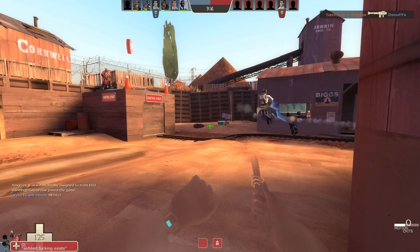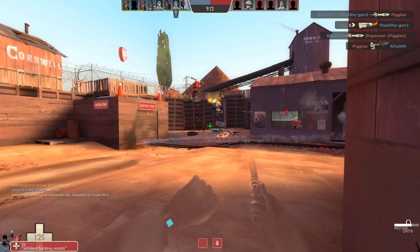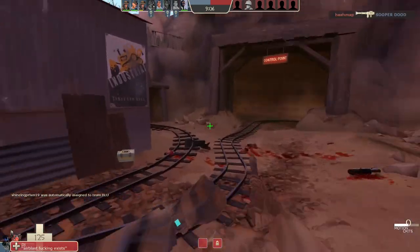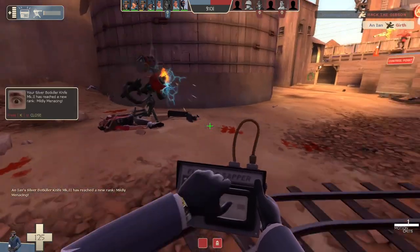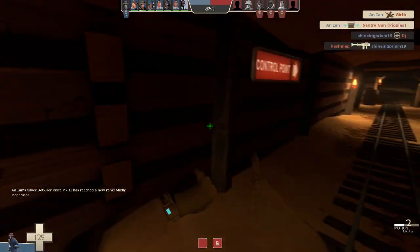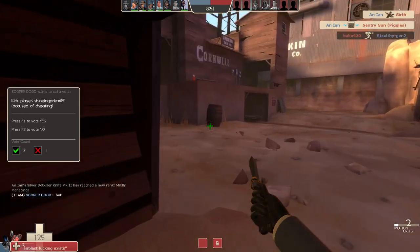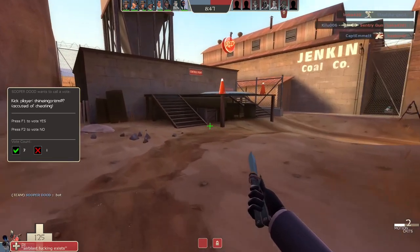A useful trick to remember when using the Cloak and Dagger is that your cloak drains based on movement. This means if you need to cover some ground but are low on cloak and don't have time to wait to recharge, the best course of action is to actually back up slowly while crouching in order to maintain your cloak as much as possible. Due to the faster drain rate of this watch, I advise against using the Cloak and Dagger if you're trying to play on offense or tend to be a more aggressive player in general. This is a weapon that demands that you sit and wait every now and then, and while that can be okay at times, sometimes it's just not gonna work.